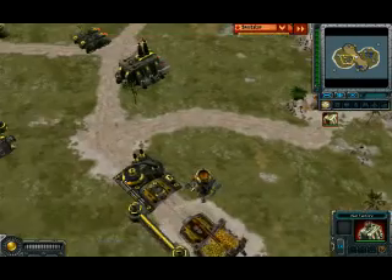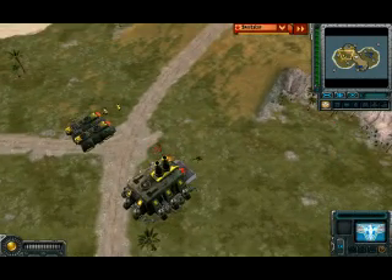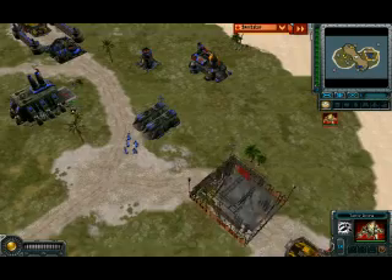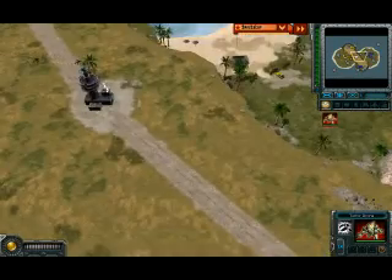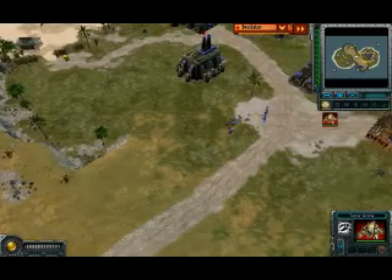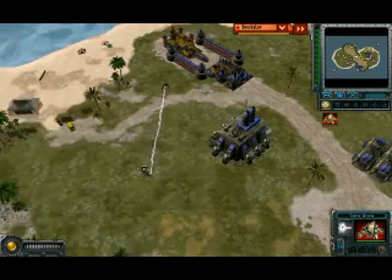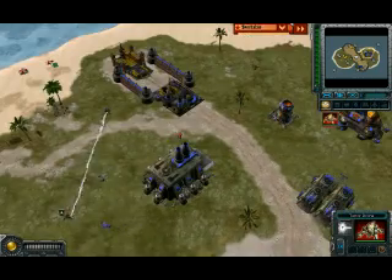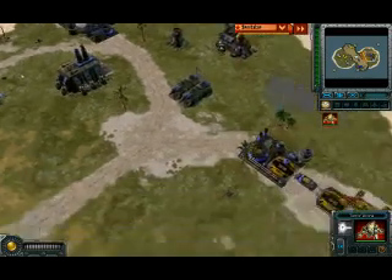At this point, both players are cranking out infantry units, and both of them are actually going to try to get their terror drone rush off. Here we see Di-58 with his terror drone production. Josie responds, and they both send two terror drones towards the middle. Di-58 has the head start on the terror drones and looks like he's going to manage to get them into Josie Joes' base, but both ore refineries are walled up, so it won't be a big issue. You see some great micromanaging on Josie Joes' part, using his terror drone to lock down the other terror drone and let the infantry units take it out without any casualties.